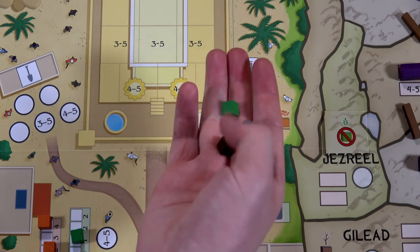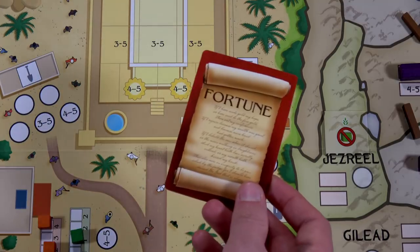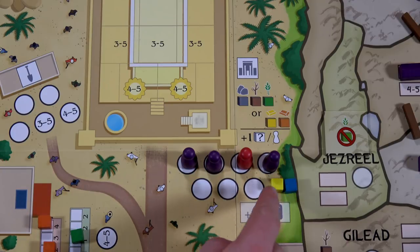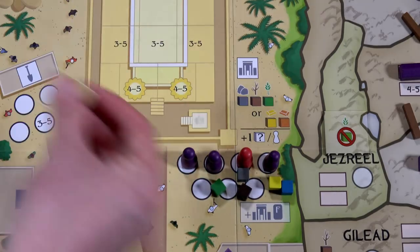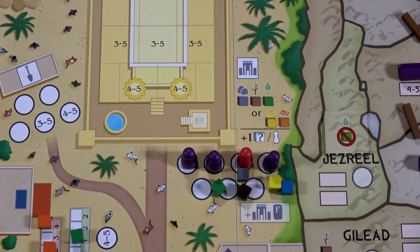Back to Jeroboam — he sees me building temple tiles and decides he needs some too. He places one worker at the temple, pays his three resources, grabs a temple token face down, and draws a fortune card. I'm going to try to finish the game — I come to the temple with one gold and one wild as clay, then spend three additional resources for the three other workers there. This is my last temple tile and I gain six favor.